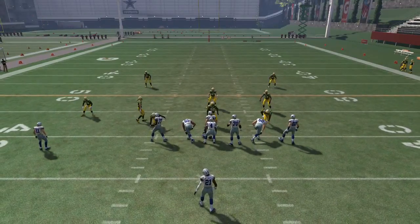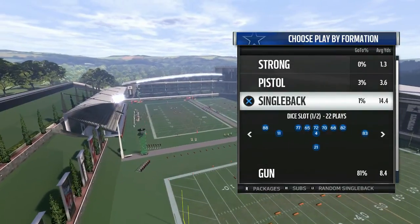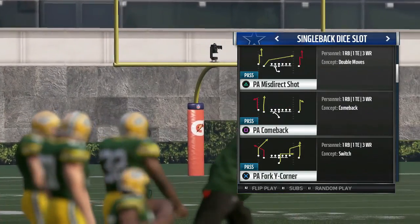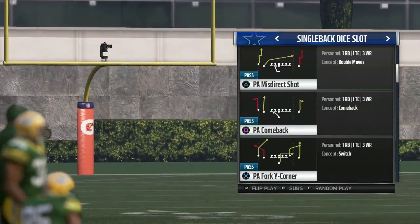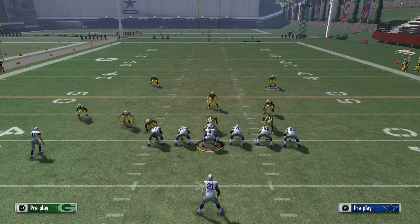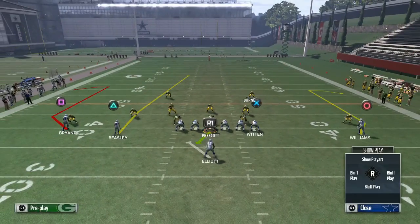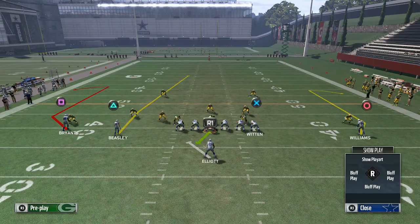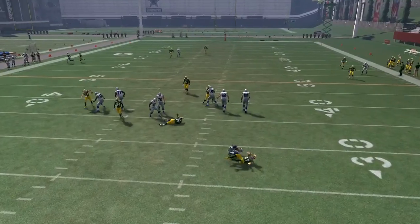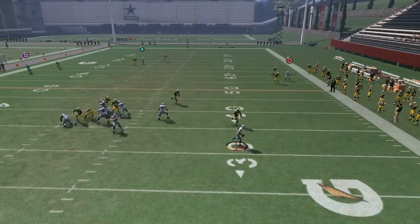Not every time you call it will it work, but you're trying to limit your opponent. You know exactly what you're giving up — crossing routes underneath — but you're not going to give up the deep ball. Eventually one of these times the blitz is going to come in, hopefully on a third or fourth down. If your opponent keeps running the same play, the computer AI will start to anticipate and get through. This time the heat comes off the edge, and then comes straight up the middle.